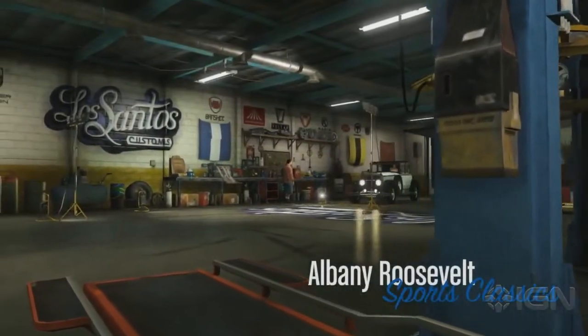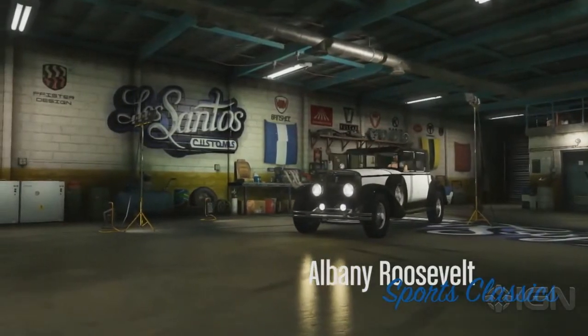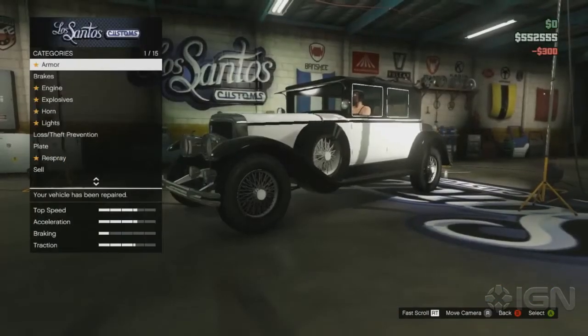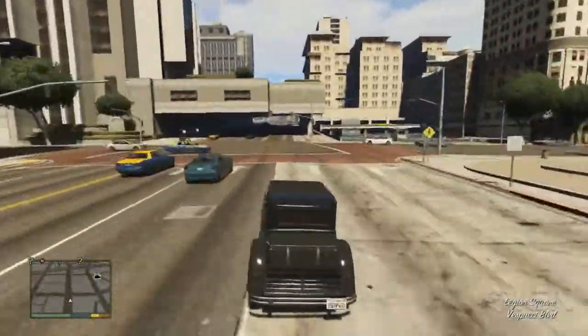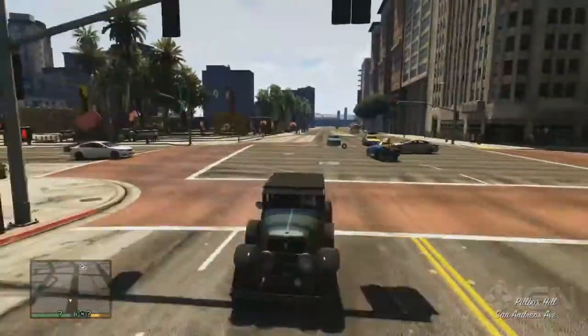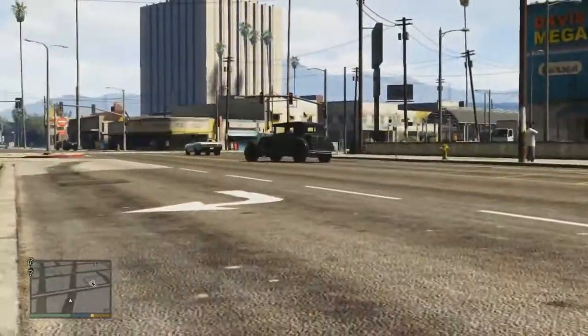Similarly, while it isn't the fastest vehicle in the garage, the new Albany Roosevelt is an incredibly fun addition to the auto lineup in GTA 5 and Online, since A, it's the closest thing you're going to get to a motorized battering ram short of stealing a tank or a bus, and B, look at it. There's no way you don't want to get behind the wheel of this classic beauty.